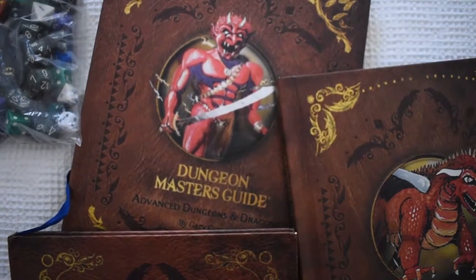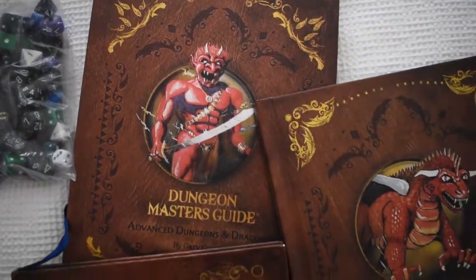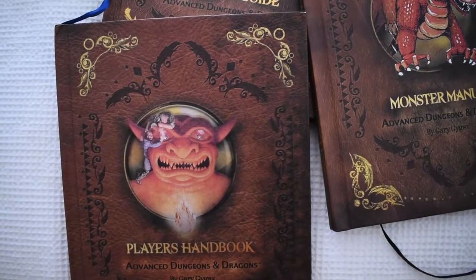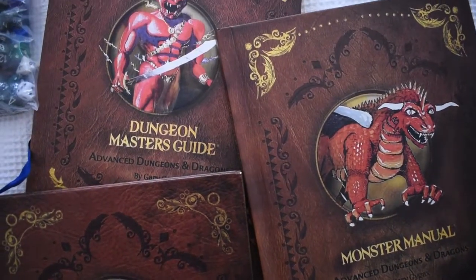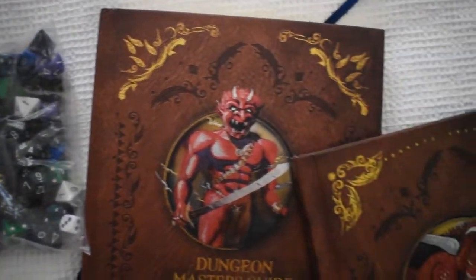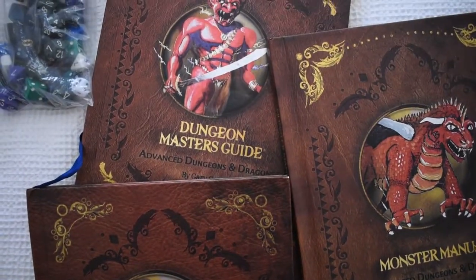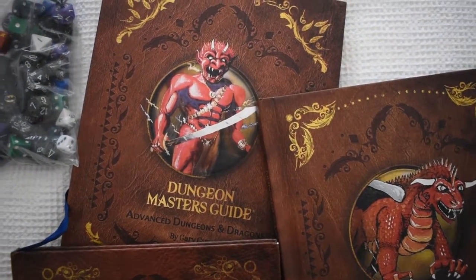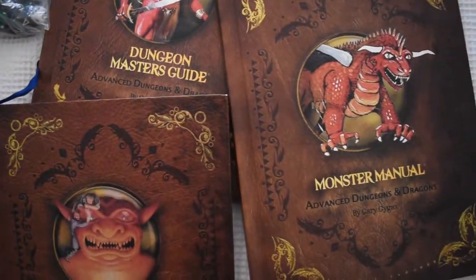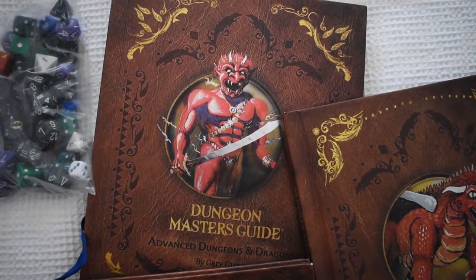Especially in the modern era where you've got fifth edition, which is so much easier to pick up and run with. For the uninitiated player, I'm assuming this is someone who's interested in first edition, doesn't know how to get into it or jump into it, but has some experience with fifth ed and at least an idea of role-playing games in general. This isn't going to be a fifth versus first video - it's about how first ed runs and what you need to remember when playing it.